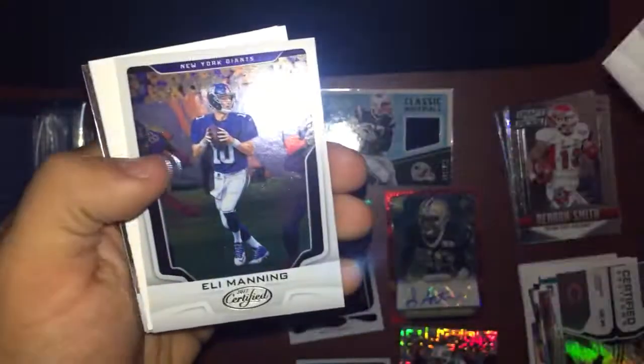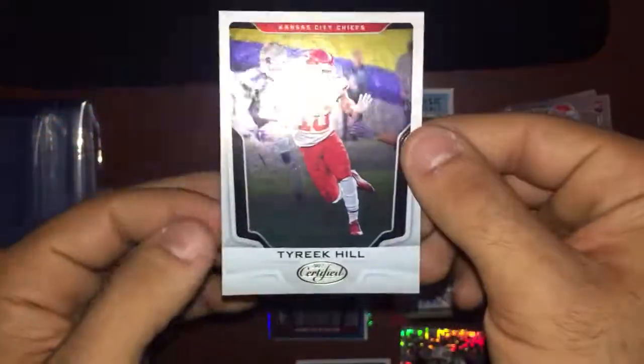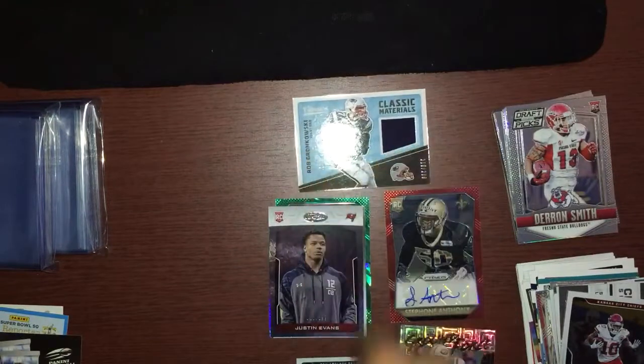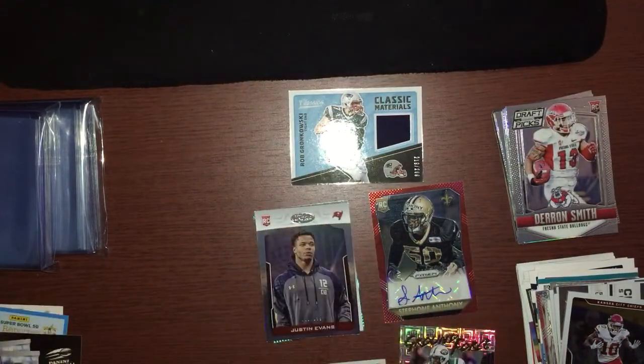Last pack: Jordan Howard, Eli Manning, a filler card, a numbered Justin Evans — 16 of 299 — Certified Shutdown, and Tyreek Hill. That does it for this unboxing of two boxes combined! Top hits: Gronkowski patch, Stefan Anthony auto, and a couple of numbered cards. If you guys liked the video, drop a like. Any questions or concerns, leave them down below. This is Crazy Cards 12 — I'll see you guys next video, peace!